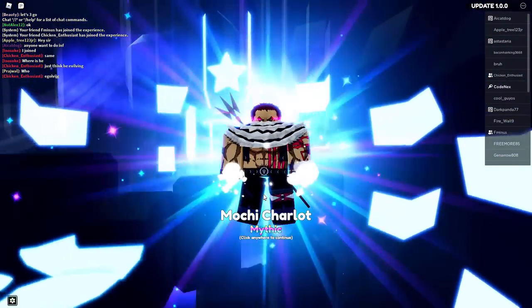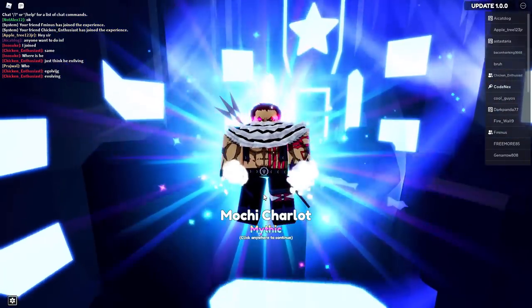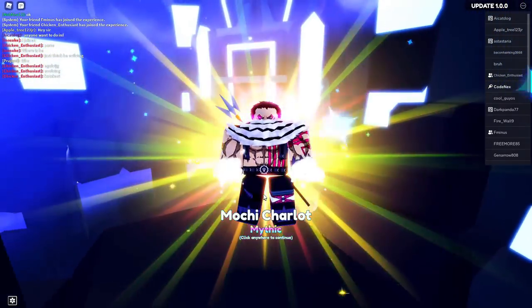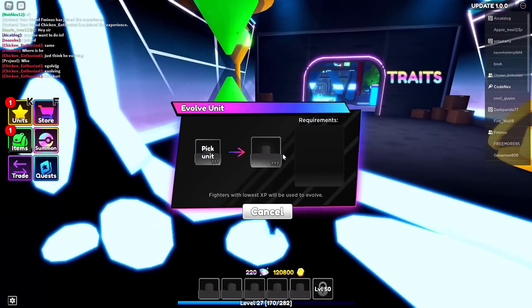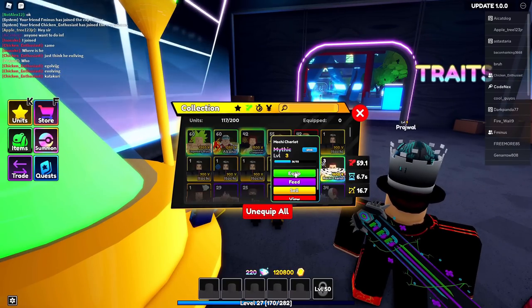Mochi Charlotte - the newest mythical in the game, the last mythical to come out in the banner. We finally did it. I did have to spend a little bit of Robux because I got really unlucky - I wasted about 10,000 of my hard-earned farm gems carrying people in infinite mode and could not get Whitebeard, so I had to spend for this guy.